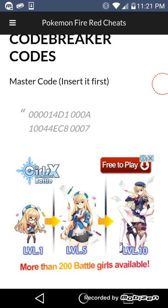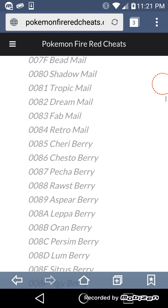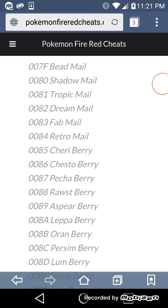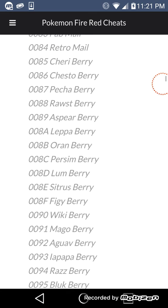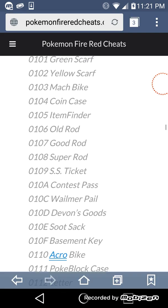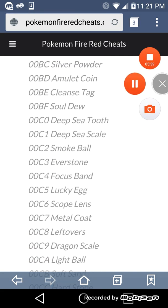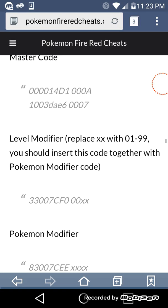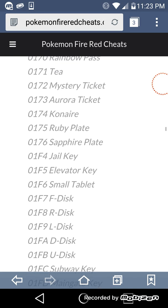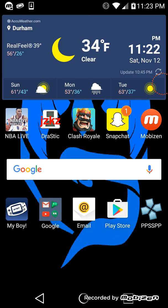The site shows cheats like the master code, and all kinds of Pokémon stuff. For Pokémon, what you do is pick the code and replace the X with the number of the Pokémon you want to cheat — that's pretty much it. Let me show you that it works, because some people say it's fake or it doesn't work.